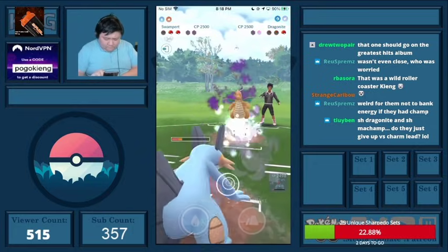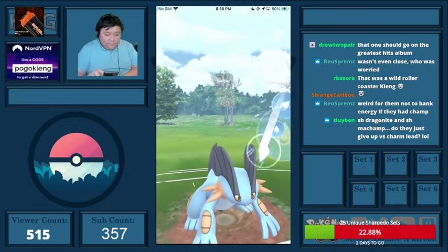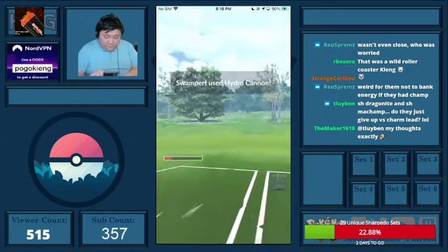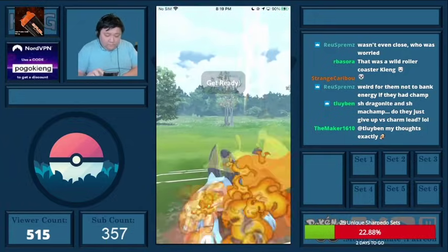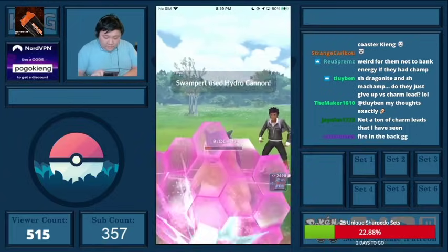They come into Typhlosion here — I really should have just straight EQ'd here. I thought they had gotten an Incinerate through for some reason, so I throw at three, which was stupid of me. I should have thrown two, then thrown two.